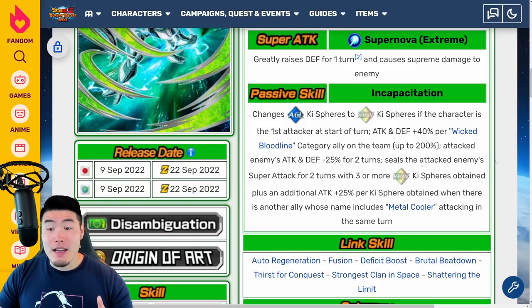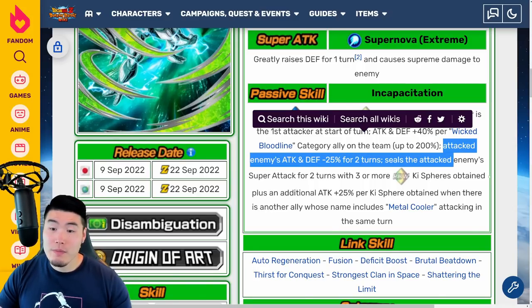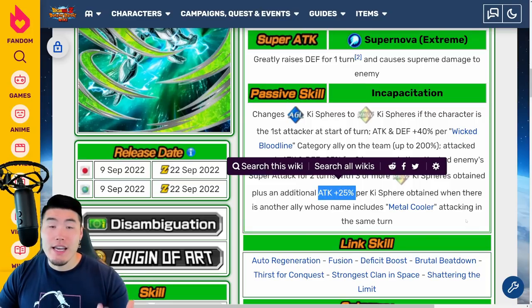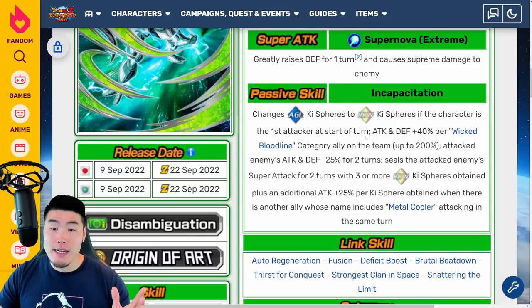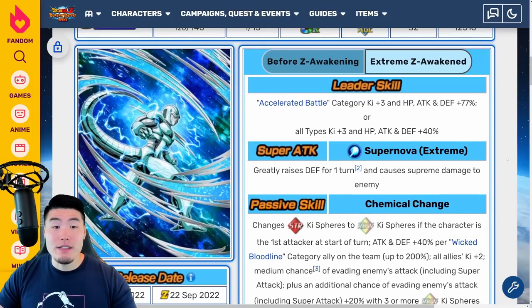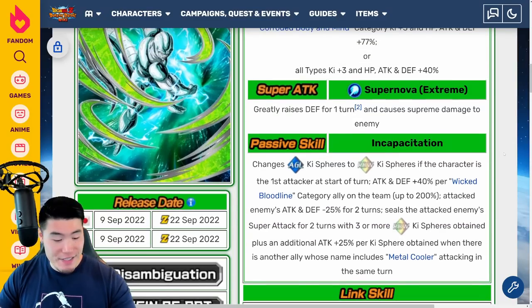So this guy is more of a debuff specialist — debuffing the enemy's Attack and Defense by 25% for two turns and also sealing them. He doesn't stun, which is interesting, but he does have these two debuffs. He also gets 25% attack instead of defense compared to the AGL Cooler, so more of an offensive unit. He's changing AGL key spheres to rainbow key spheres instead of STR key spheres. A lot of similarities but definitely some noticeable differences, and this guy should be hitting pretty hard with 25% attack for every key sphere.